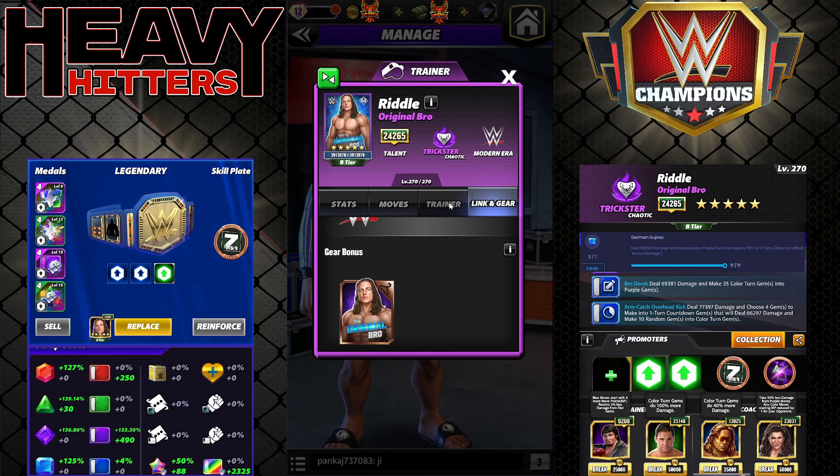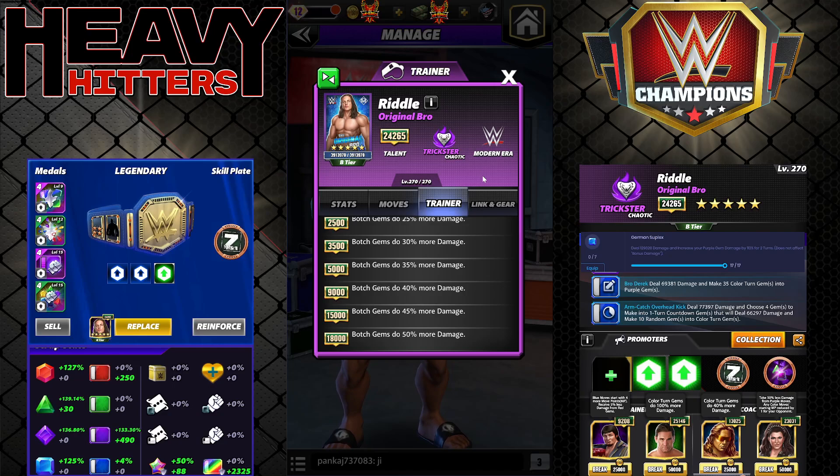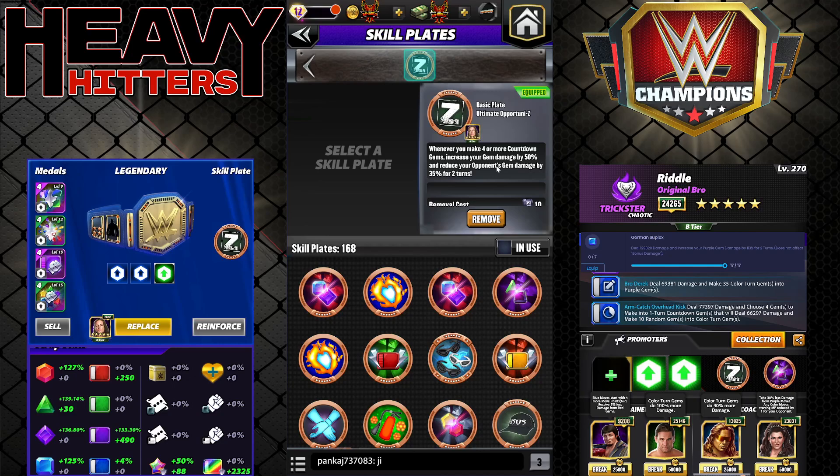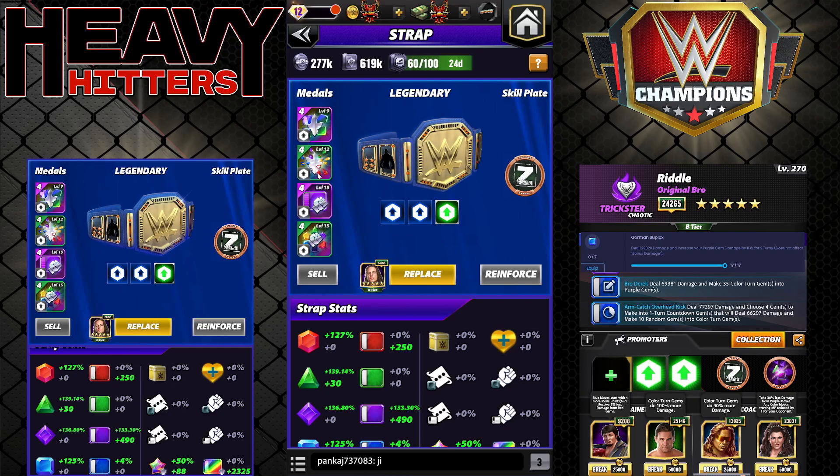His one gear is the Original Bro gear — he's an upgraded Botch trainer, and 18k botch gems do 50% more damage, which is quite useful. For this preview, I'm running the Z Plate strap: whenever you make four or more countdown gems, increase your gem damage by 50% and reduce your opponent's gem damage by 35% for two turns.